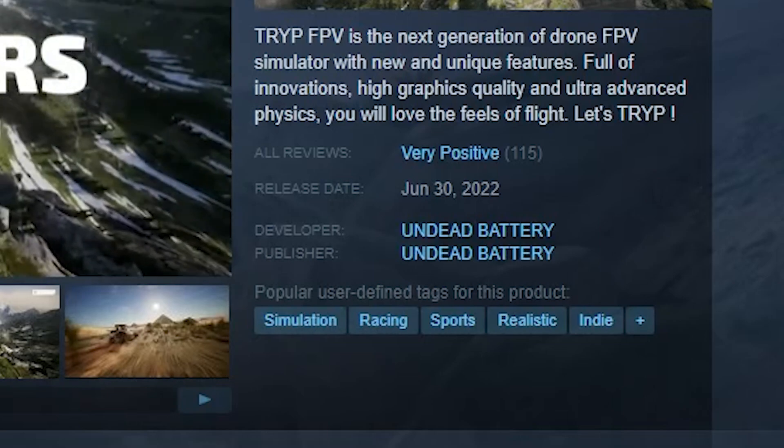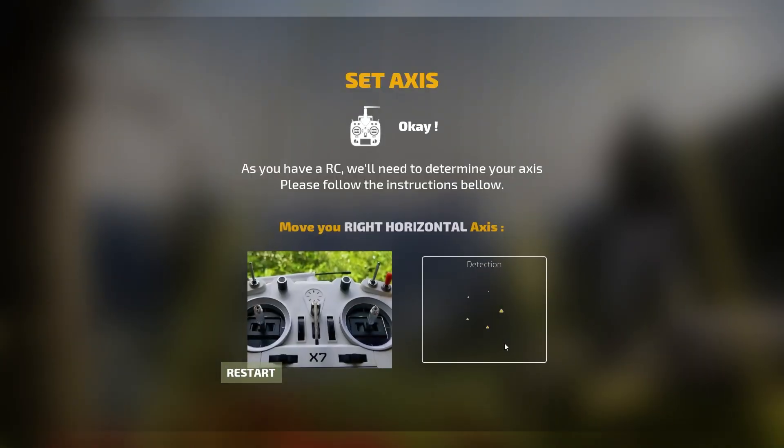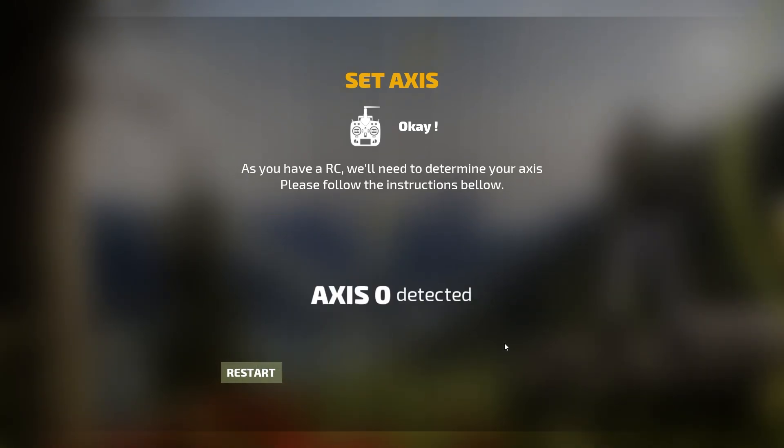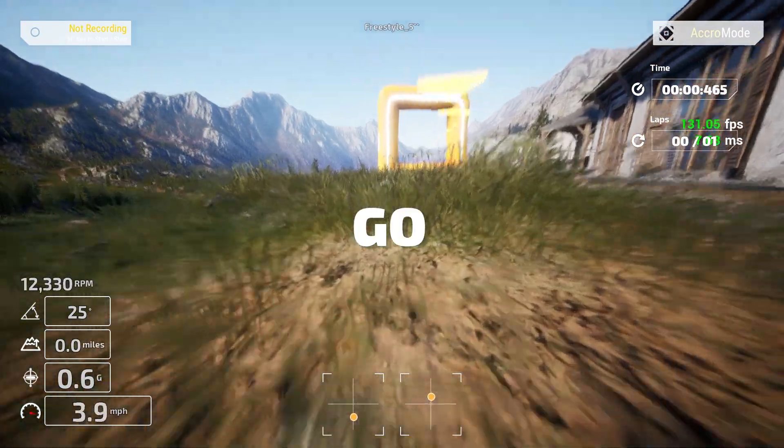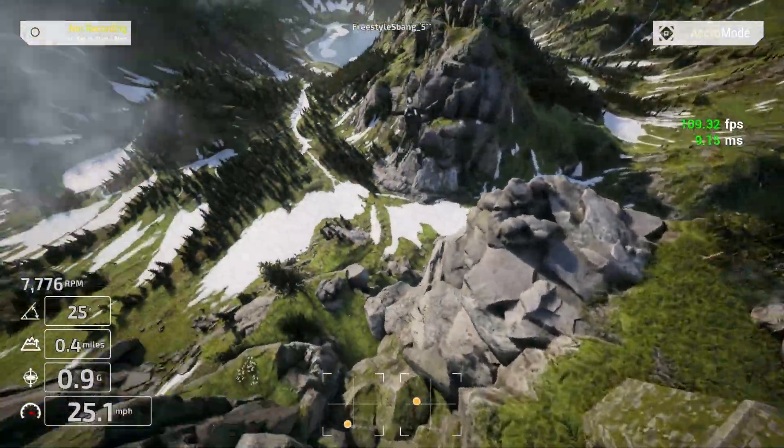This game was created by Undead Battery — they are both the publisher and the developer. You can use joysticks, radios, remotes. This is my Beta FPV little remote. I simply power it on, plug it in, select joystick. It walks you through the setup, and once you're in, you can literally race, fly line of sight, freestyle, or do whatever you want. And when we're talking about freestyle, we're talking about tackling that bucket list.